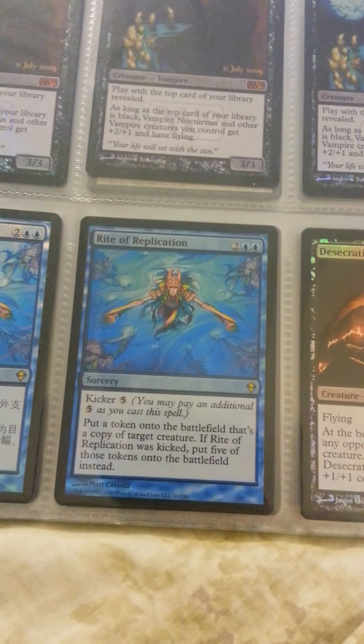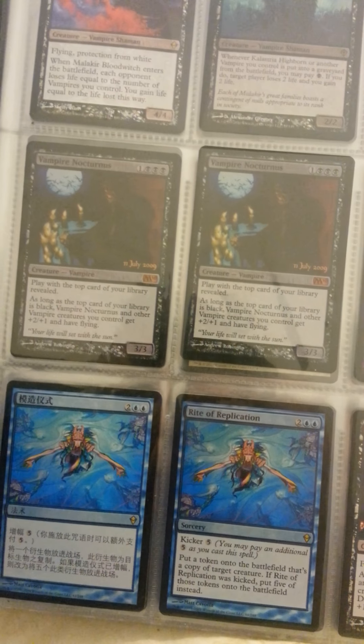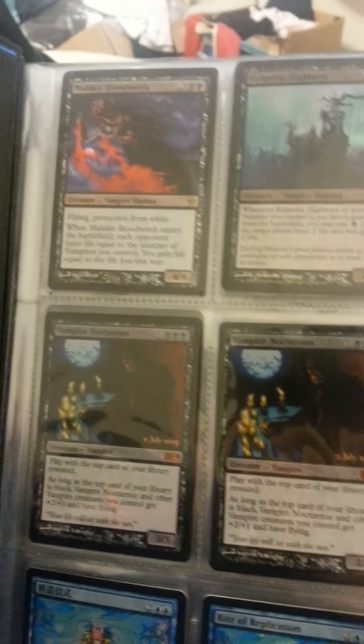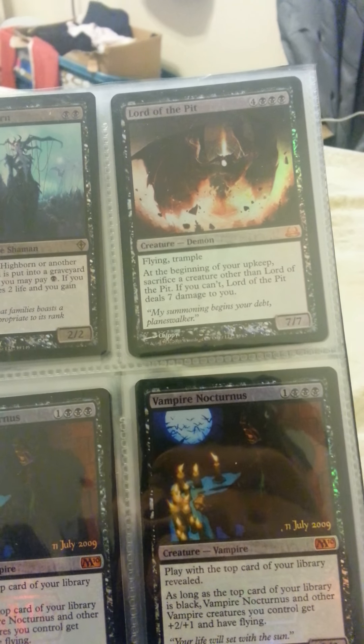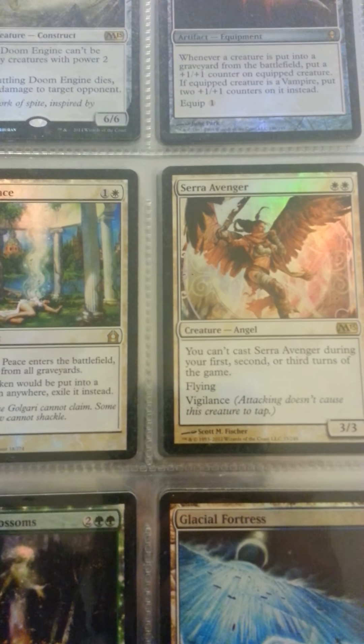Foil Rider Replication — I got two of them. Foil Desecration Demon. Three foil Vampire Nocturnus, which is their promo — I had four, I don't know what happened to the last one, but there's three there. Lord of the Pit from Divine vs. Demonic. All of these are foil: Serra Avenger from M13.